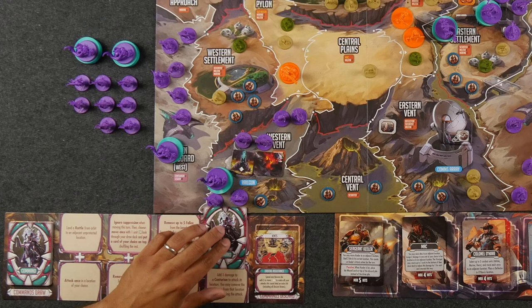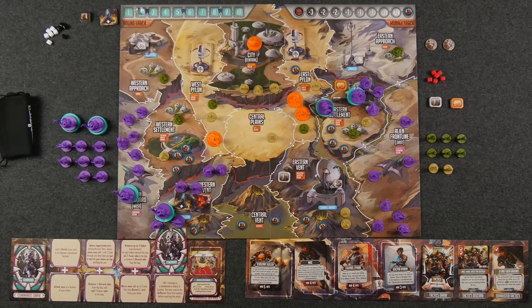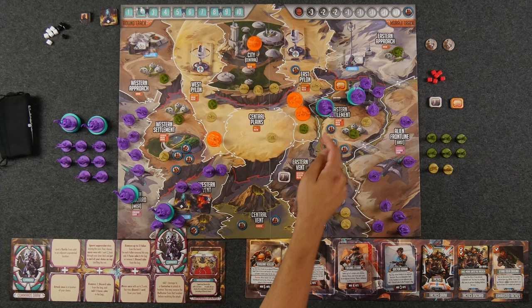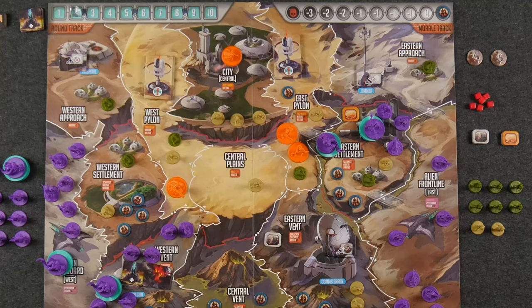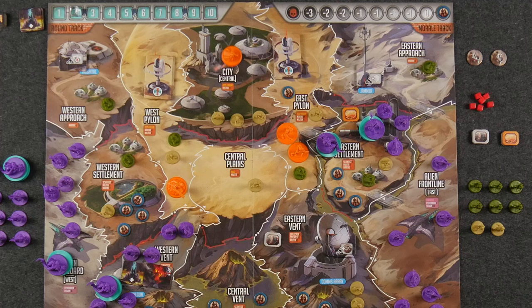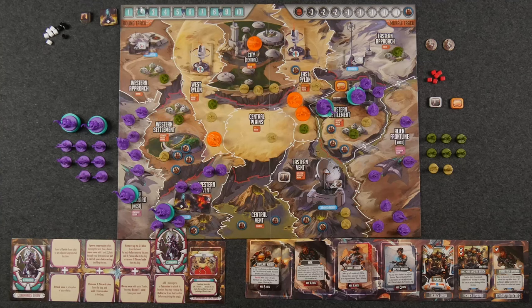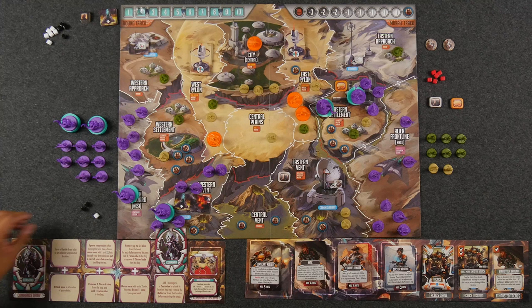Now I'm going to perform the bottom portion here. This one says add one damage to a centurion to attack its location. You may remove the deflector from that location before resolving the attack. I'm looking to attack in this Eastern settlement here. There is no deflector shield here, and this is an absorption field, so that text does not apply. What I'm going to do is damage my centurion here just a little bit in order to perform an attack in this Eastern settlement. We're going to draw three cubes total because we have five units divided by two, rounding up. That absorption field is going to be a little bit of a problem. We have two and one.